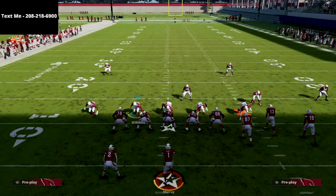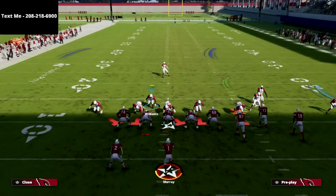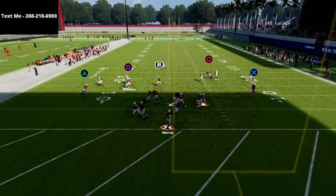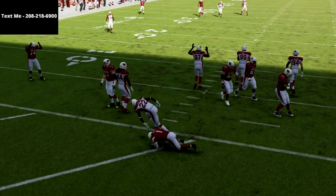This is one of the best and most effective blitzes in the game, and it's honestly super simple to set up. You just flip, blitz all your linebackers, and as you see, you're going to get that pressure right through the A-gap at your opponent.